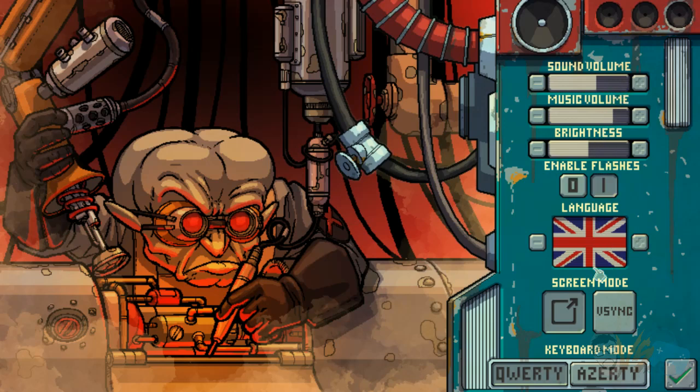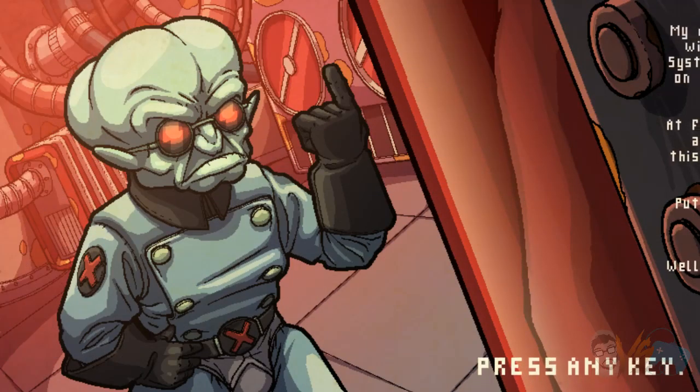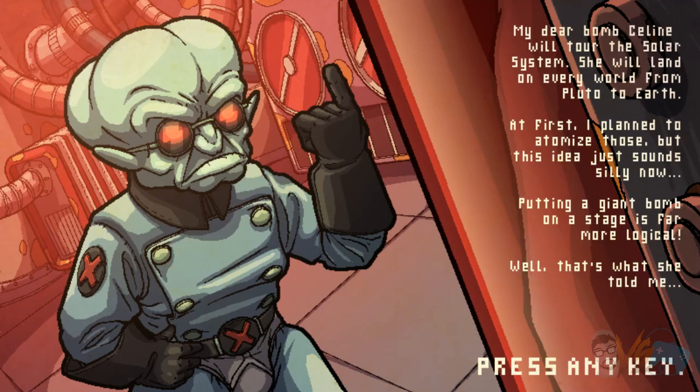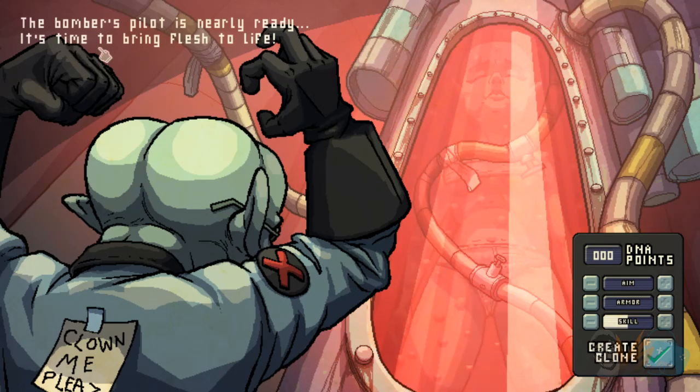First time ever opening up this game. Cool languages, we sync off, keyboard mode. I'm assuming you can't play with a pad then. This is probably the version number. Let's get started. Press any key. Let's read this: my dear bomb Lisseline will tour the solar system, she will land on every world from Pluto to Earth. At first I planned to atomize those, but this idea just sounds silly now. Putting a giant bomb on a stage is far more logical. That's what she told me. Interesting. The bomber's pilot is nearly ready, it's time to bring flesh to life. Oh, so that's supposed to be us. Clown me please. Like I said, this is a demo version, this is not everything that's in the game, so take this with a grain of salt.